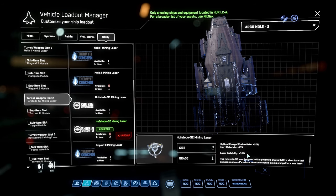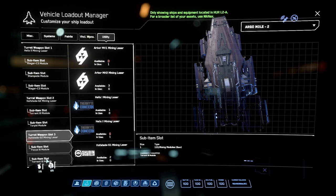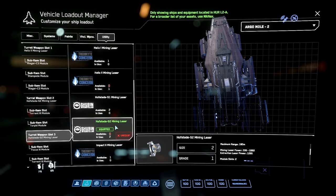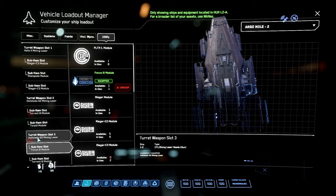There's also a plus 60% increase to optimal charge window size on the Hofstede - not listed but it makes the window 60% bigger, making it easier to break small fragments and making for a good support laser. We have a Focus 3 and the Torrent. The Focus 3 makes your optimal charge window bigger by 40% but you sacrifice 5% laser power - that's about 150 maximum laser power hit - but you can make your charge window 100% bigger when combined with the Hofstede's buffs.